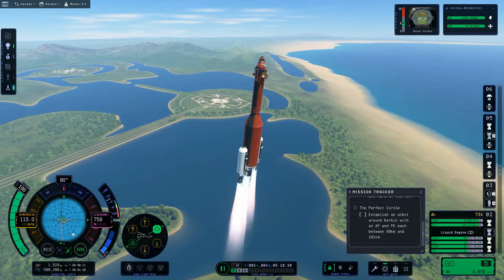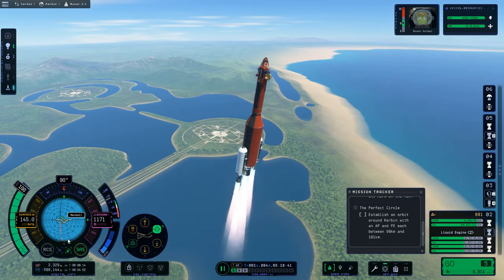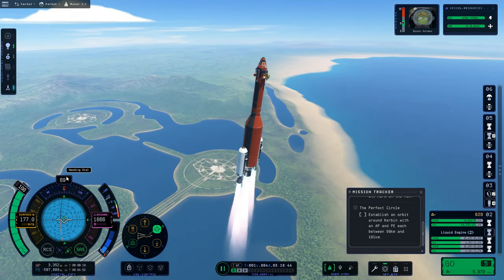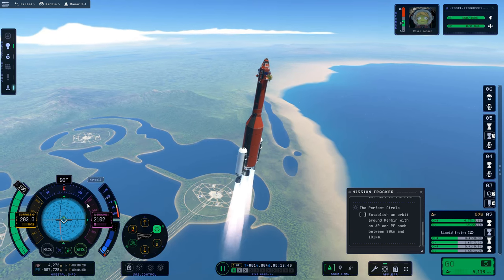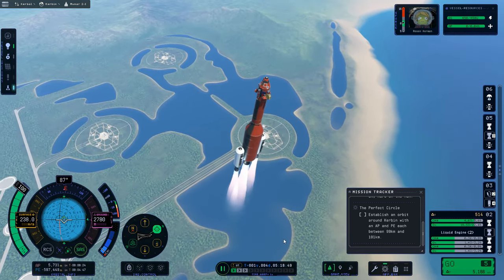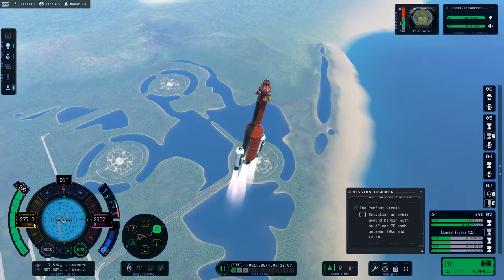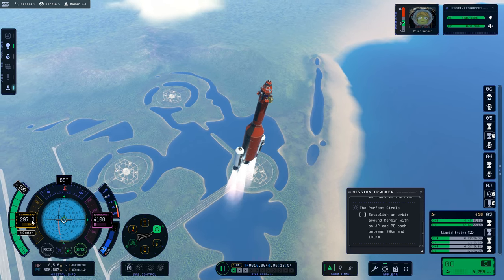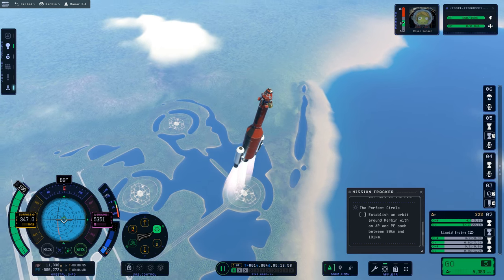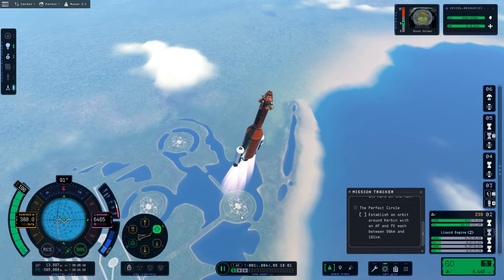I'm going to lock onto the prograde vector. I've got a nice heading of 90 degrees — it's 89, now it's back on 90, so I'll keep an eye on that. I like it to stay pretty much right at 90. I'm going up a little more steeply than in the past. Usually I start pitching over at about 50 meters per second, because there is a thermal issue that starts to affect the parts, especially the batteries up at the top.